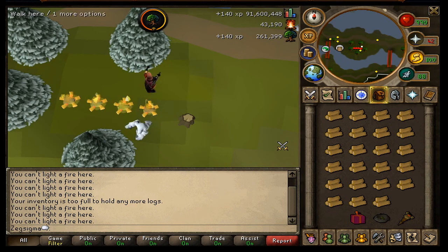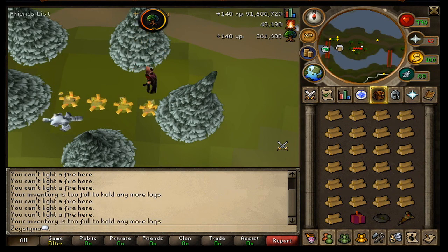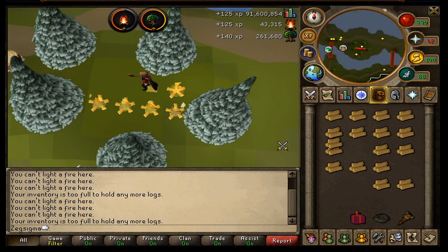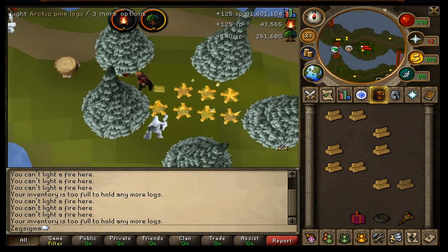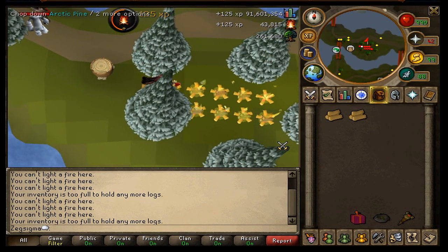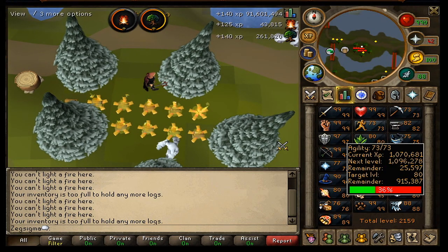This isn't too bad because it's semi-AFK but the trees go after one log or 25, it's ridiculous. Every three hours I'm doing a 40-minute agility run with the Surefooted aura, just so I can get 75, because at 75 you stop failing Ape Atoll so that's always a good thing.